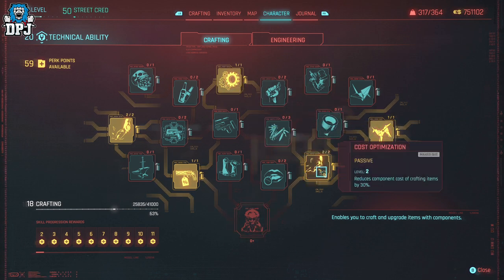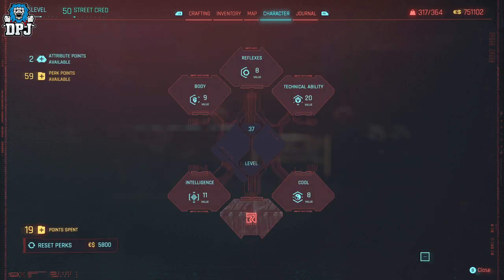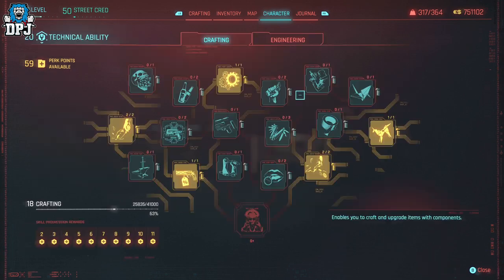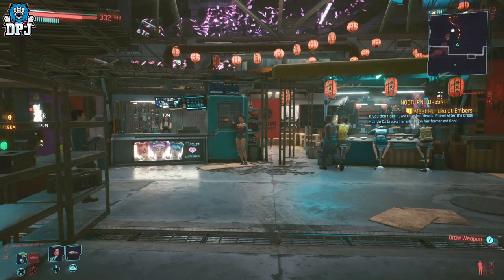These perks will discount costs — you don't need the ones I've selected, but it helps. If you're just starting the game and want to make money, rares are going to be your only option at first, so you'll only be able to make a profit on crafting rares and selling them.